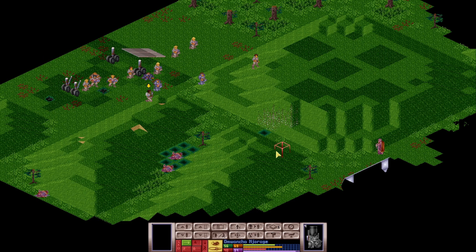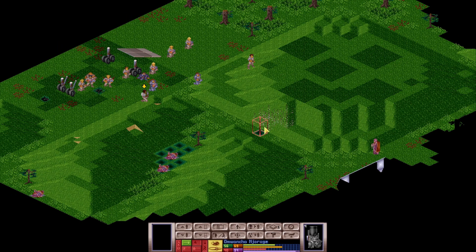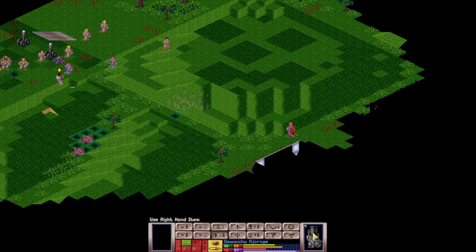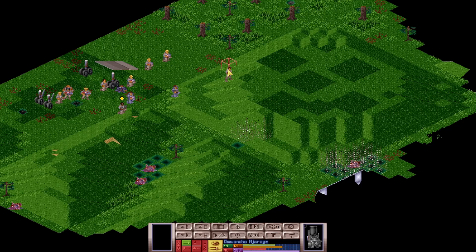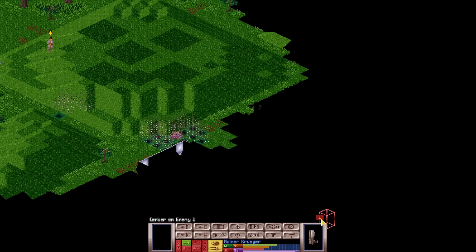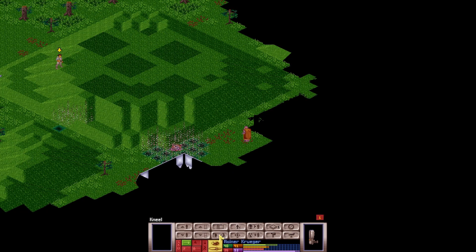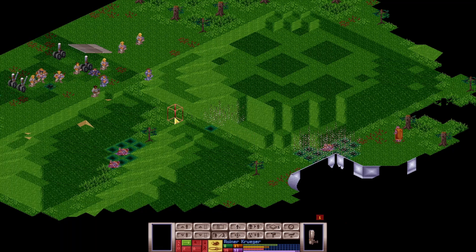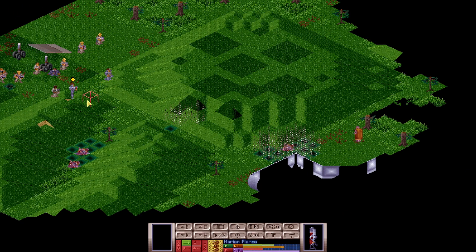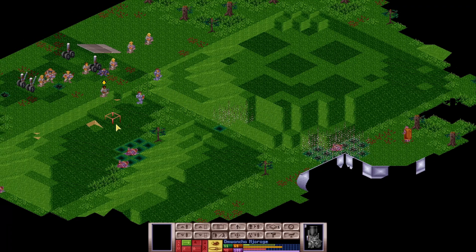I'm missing that feature from Xenonauts 2, where you could actually check whether you have line of sight from a specific spot, and what your chance to hit will be from there — before moving. That was a very nice feature, I like that a lot. There it is. Got him, nice. There's one more here — right here. If I kneel, I won't have line of sight, so I can't really do that. There he is. I can't shoot him if I kneel. Actually hit him.